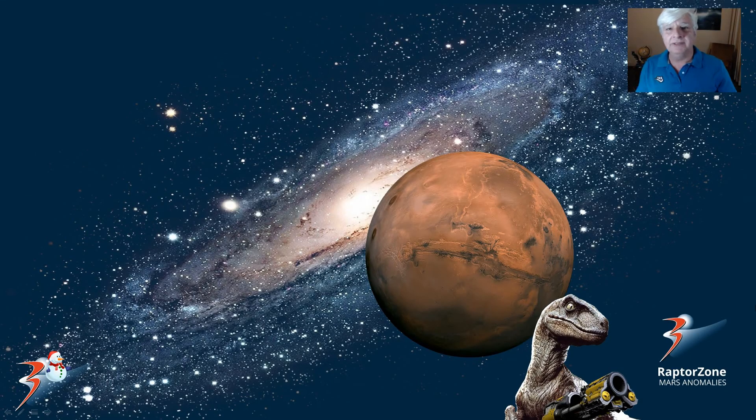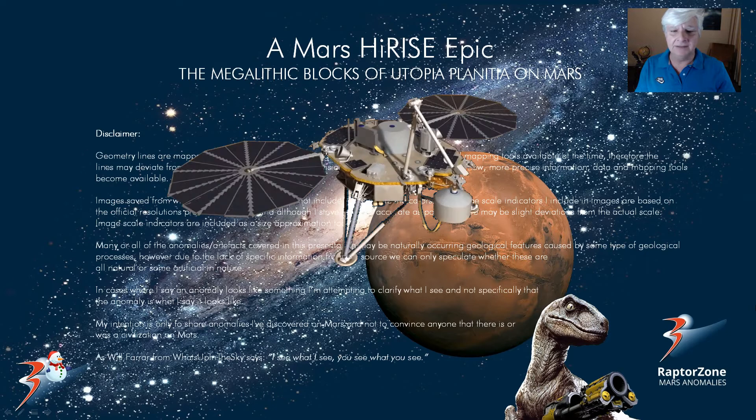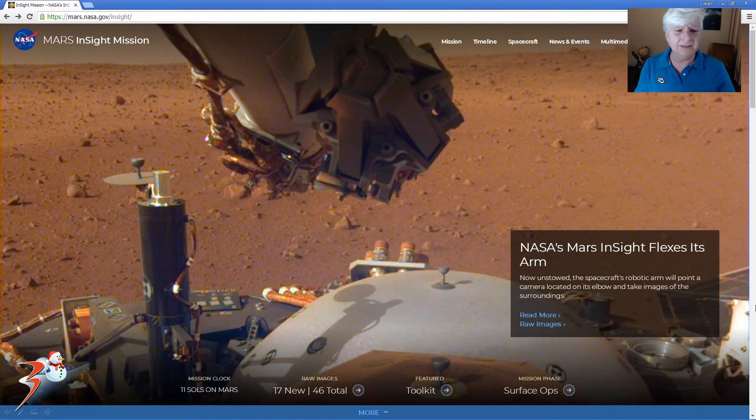Hello everybody, I hope you're all having a good day. Jean back with more Mars news as well as some InSight lander updates. We'll be checking out the megalithic blocks of Utopia Planitia on Mars. Released recently, this photograph was taken from the InSight camera on Sol 8 — NASA's Mars InSight flexes its arm. Things are starting to happen and we're going to be looking at the potential anomaly I discovered there to the left.